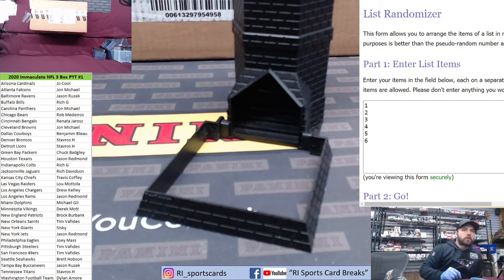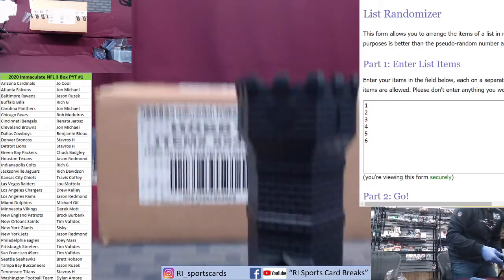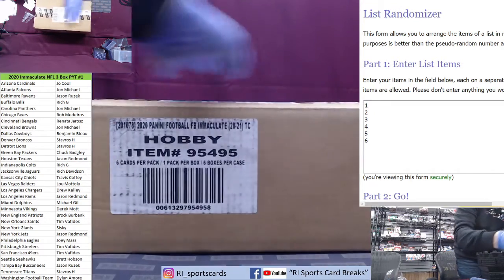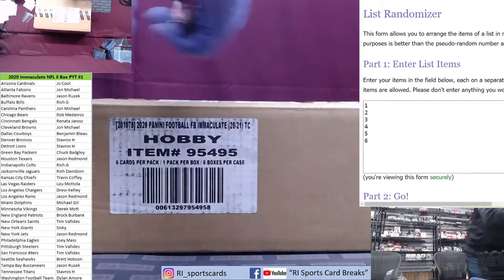All right, let's get it. 2020 Immaculate Football, three box PYT number one. Going to bust out the case. We've got two breaks there coming back to back. We'll do a dice roll in a second for the box. Six in this case. We're going three for PYT one.